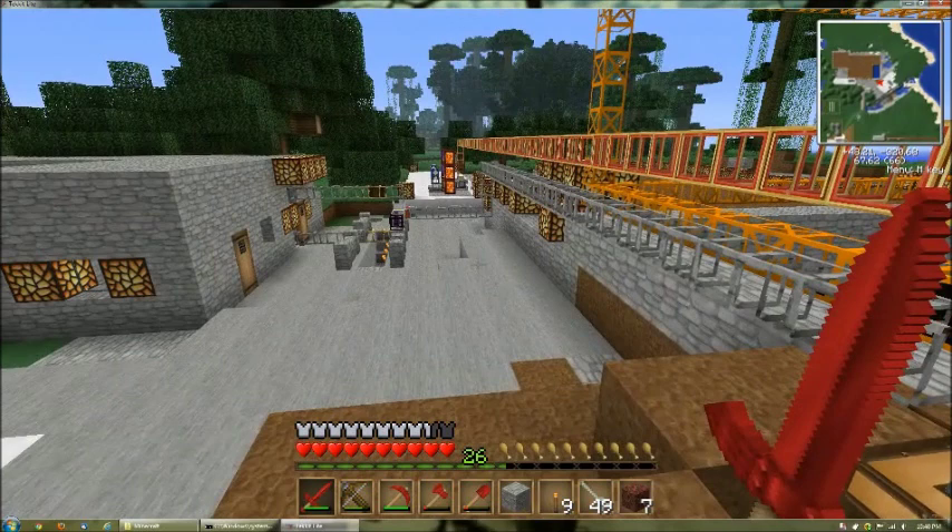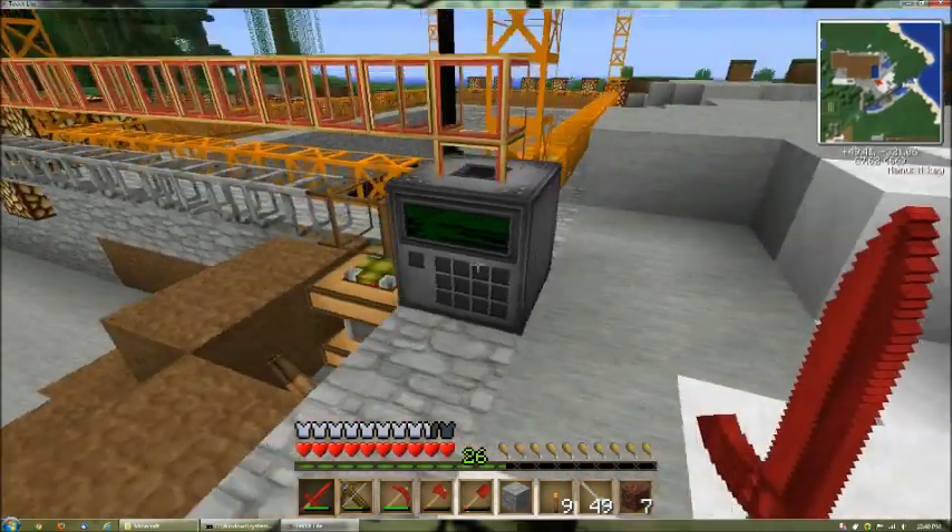The combustion engine is the most powerful of the three engines available with BuildCraft. It supplies energy to the other machines that are in BuildCraft. In this case I'm using it to operate my quarry.